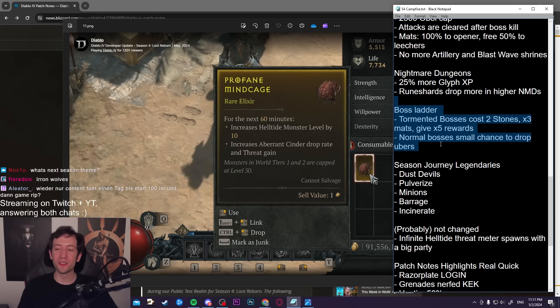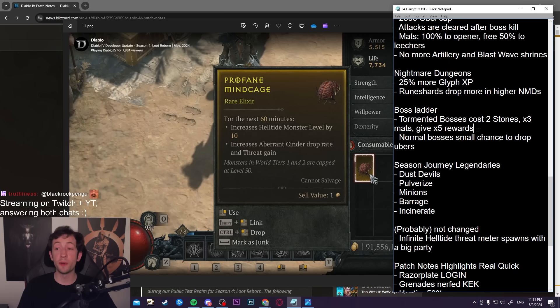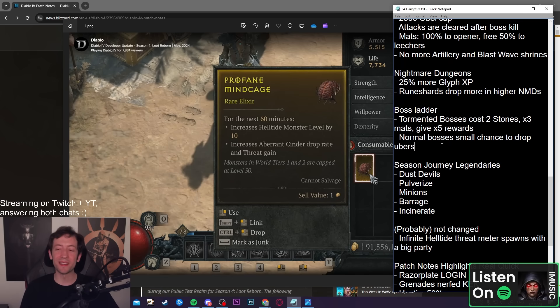Boss ladder: tormented bosses are the way to go now — five times the loot for three times the cost. You need two Stygian Stones from the pit plus normal materials times three. The same applies for party rotations, which is pretty impactful. All bosses now have a chance to drop uber uniques and they're also rebalancing some of them. They specifically called out feedback by name in the campfire chat, so most likely Xia is going to be a lot harder, and maybe Krigar as well. In general those bosses were pushovers for good builds, so we'll see what happens.